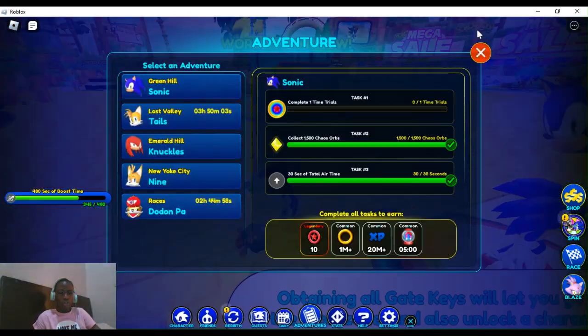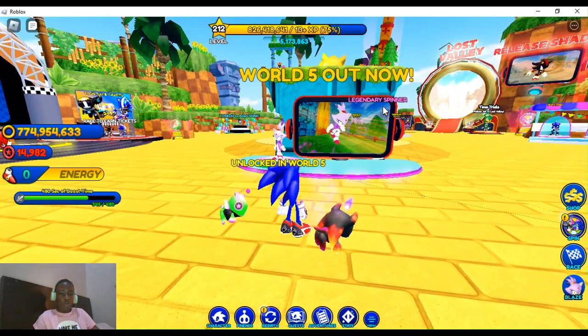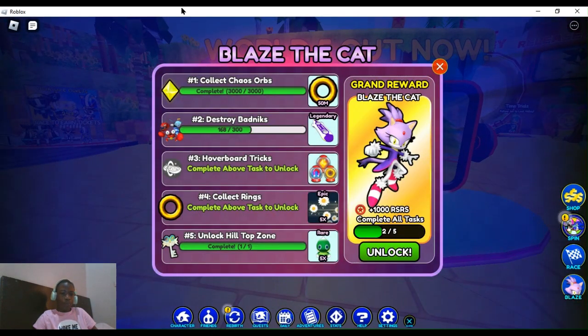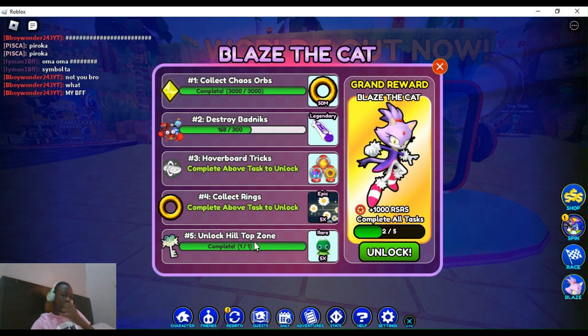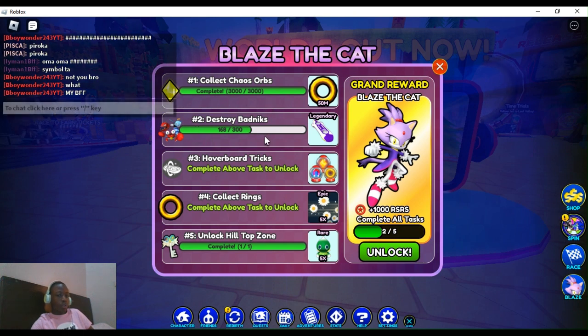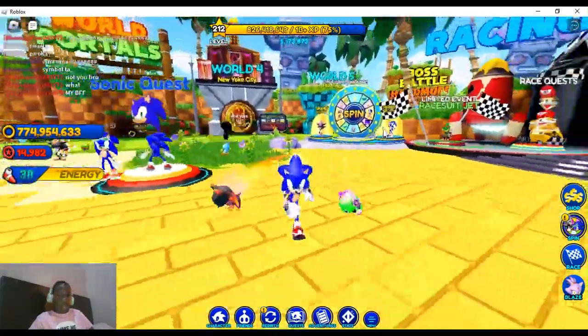Blaze the Cat is finally here and World 5 is unlocked! So for World 5, the first thing you're supposed to do is unlock the top zone, and then you have to do it in order — so if you're doing number one, you can't jump to number two or three. You have to complete your above tasks first.